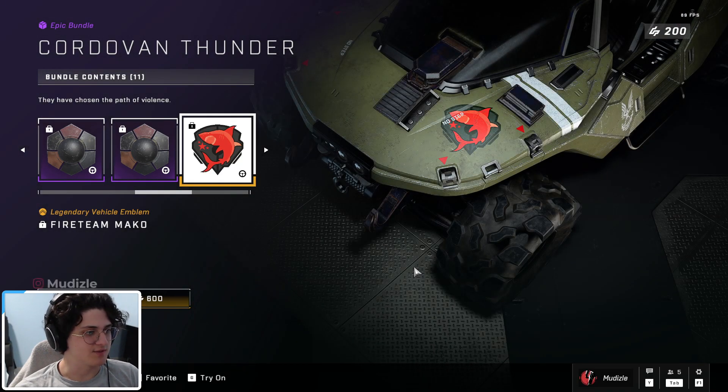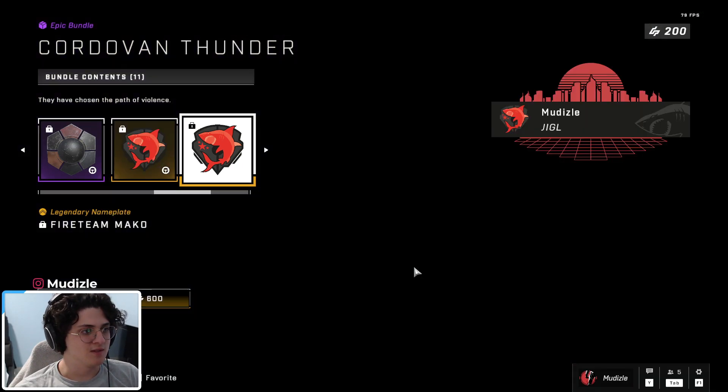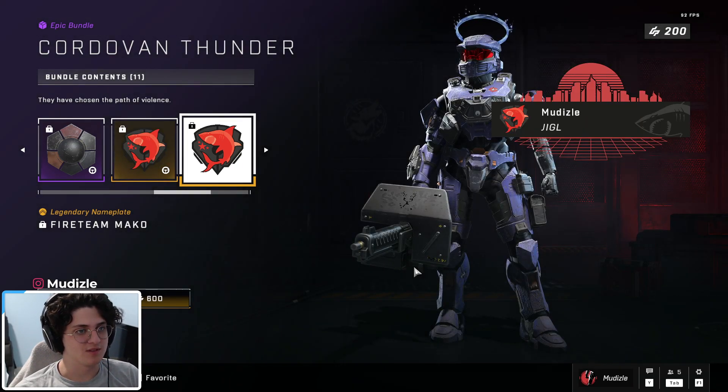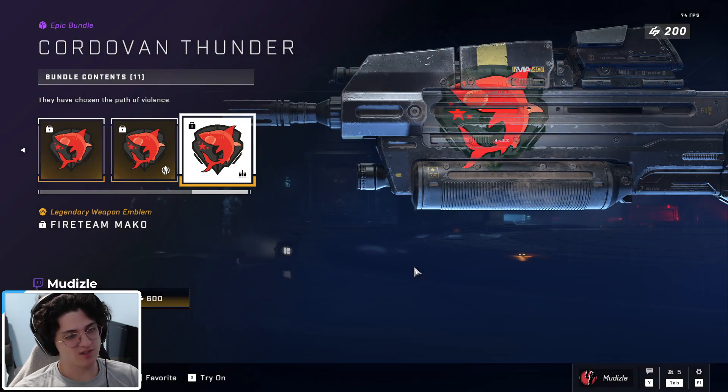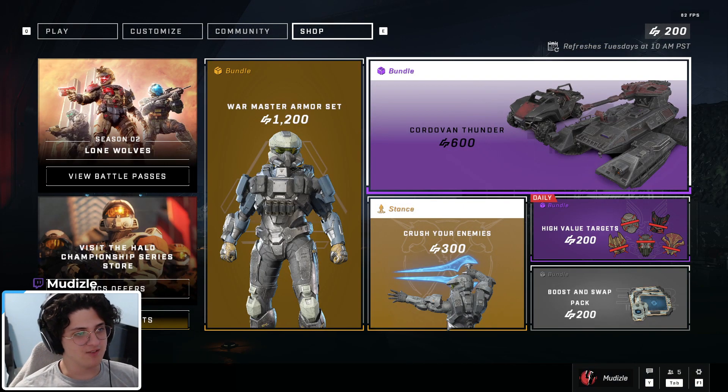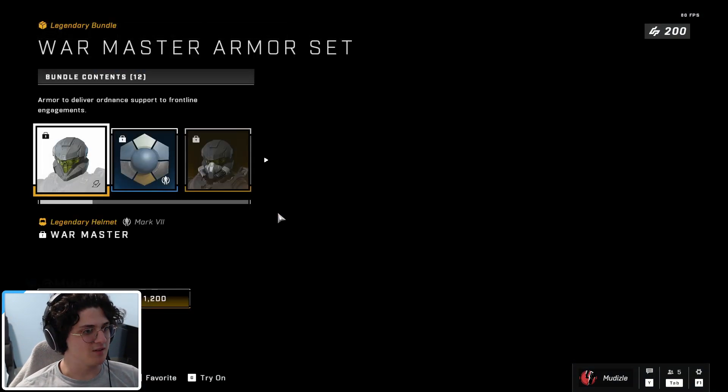Here's the Gun Goose getting some love, and then an emblem pack — Team Mako, whatever the name of that shark is. Pretty dope emblem actually. That's 600 credits; if it's worth it, that's up to you.